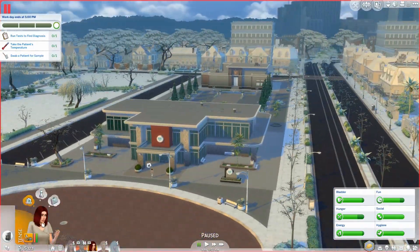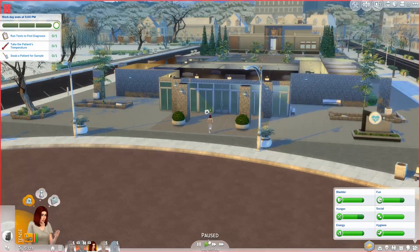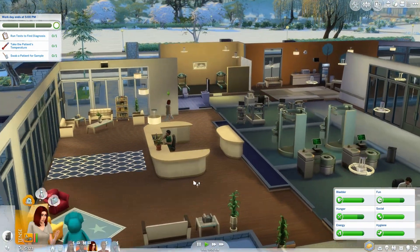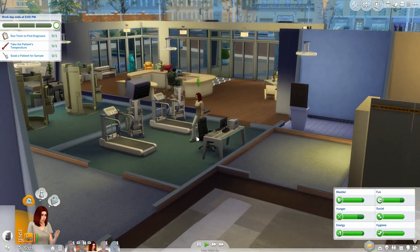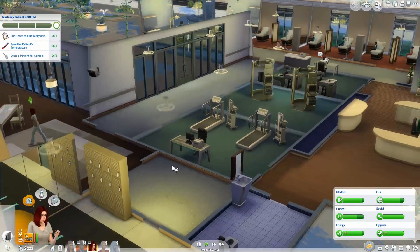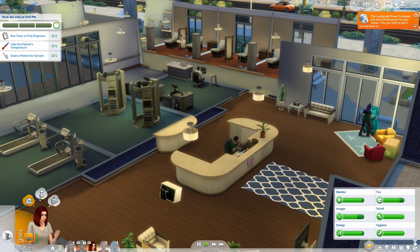Lauren keeps wanting to do things like go to the spa because she's always tense, so I think we'll probably have her go to the spa in a couple of parts. Now we have these treadmills so we can actually perform a treadmill test on a patient — she's officially a medical technologist, and to get promoted she needs to diagnose and treat a patient.